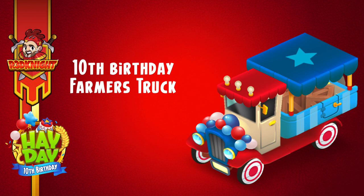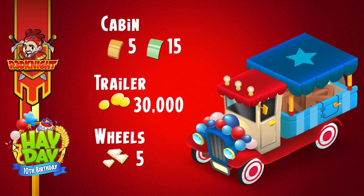Next one we've got down there is the farmer's truck. Again, it matches this beautiful red and blue theme, and I like it a lot. We know the farmhouse is very cheap, but how about this one? Cost-wise: for the cabin, 5 gold and 15 green; trailer, 30,000 gold coins; and for the wheels, 5 diamonds. Again, a very reasonable amount, and I'm very happy with that one indeed.